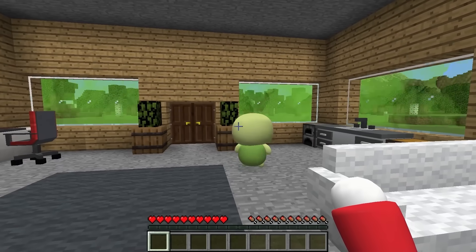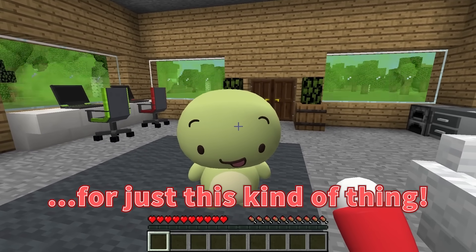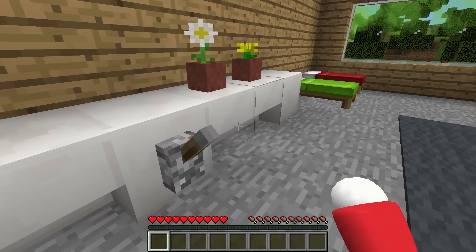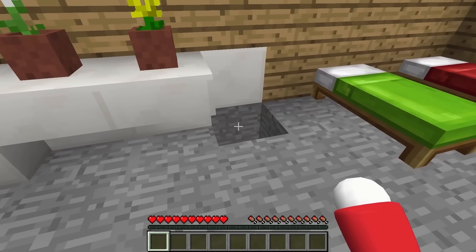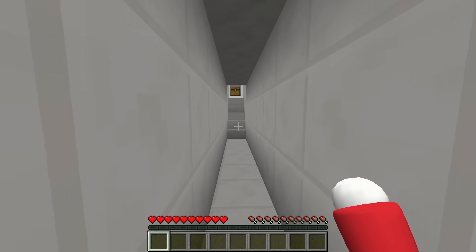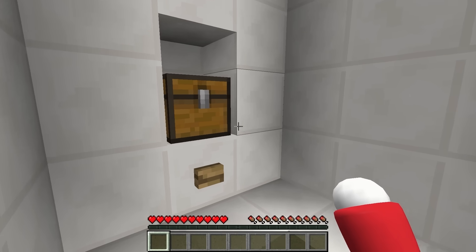Mikey, we have to escape! Yeah! Luckily, I have an escape device for just this kind of thing! I'll flip this lever and it opens here! This is the escape route! Hurry! There are items we'll need to escape in this chest, so grab some!